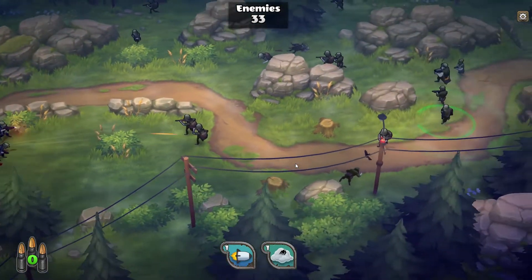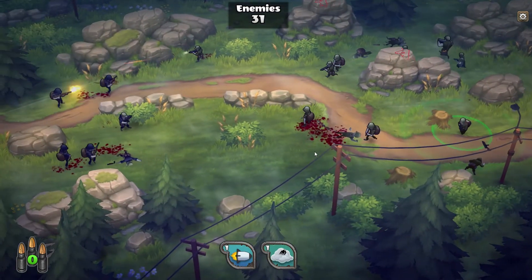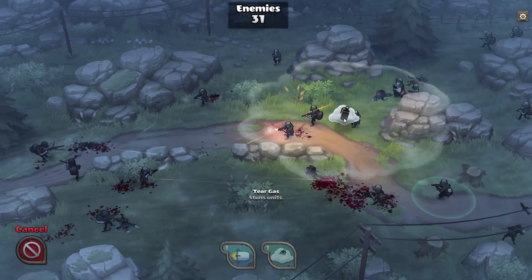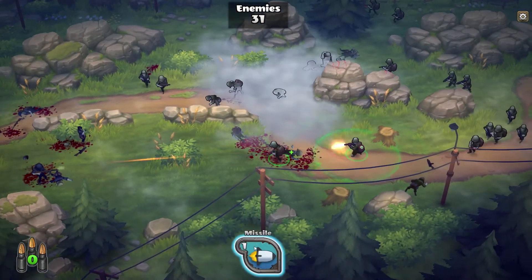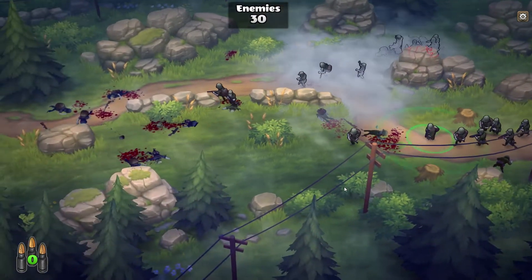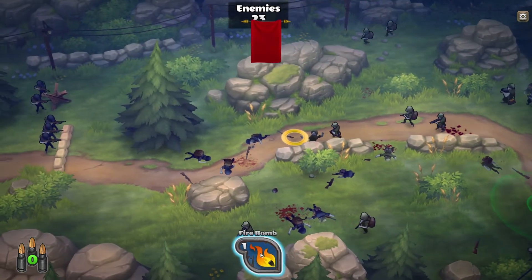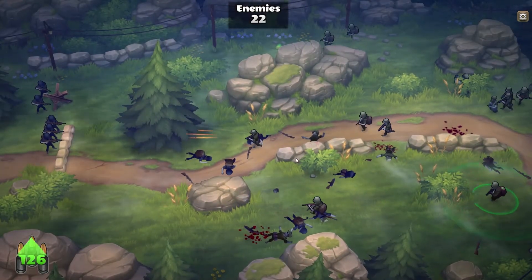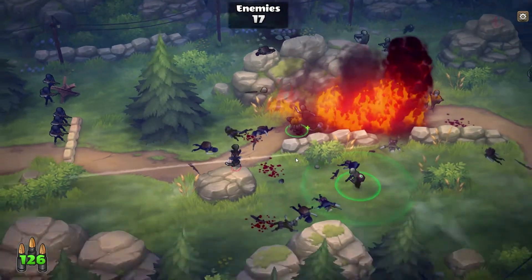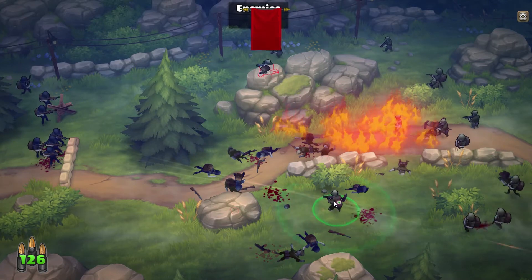There's an enemy medic - that looks weird. Use that over here - probably use the rocket over here to kill the medic. Missed the medic. Use that over here - that burned one of the units, actually burned the guys in the back as well. My sniper tower is doing decent work.